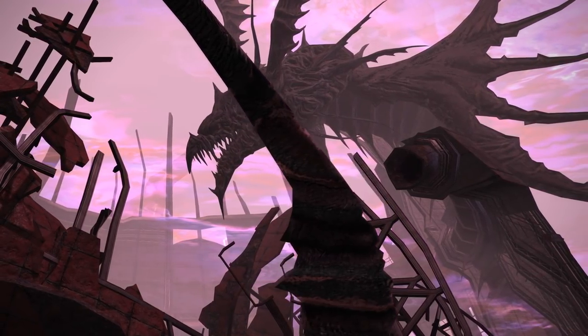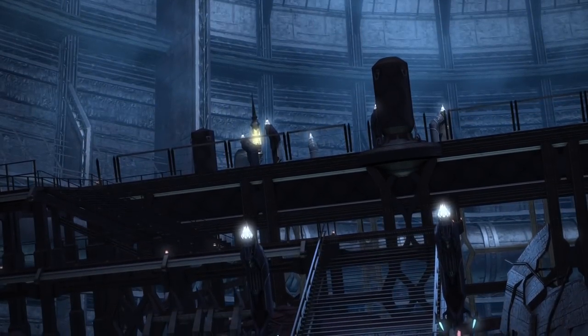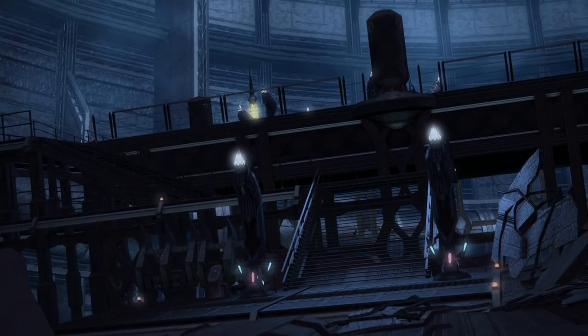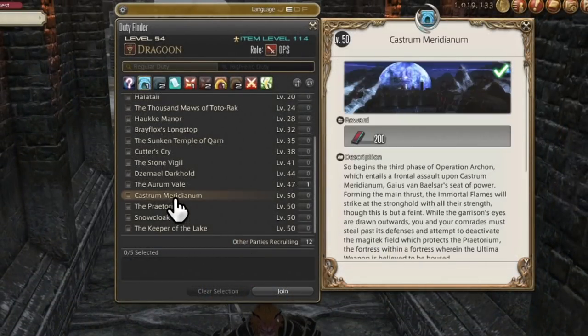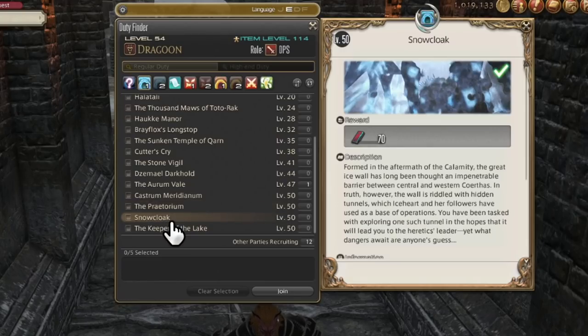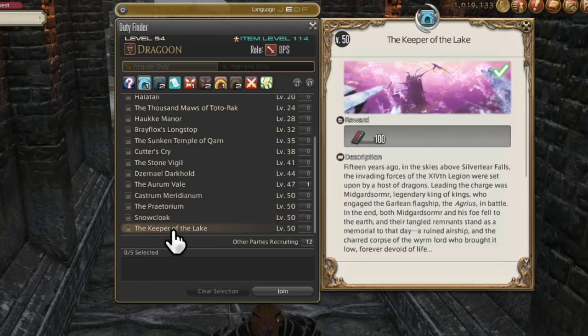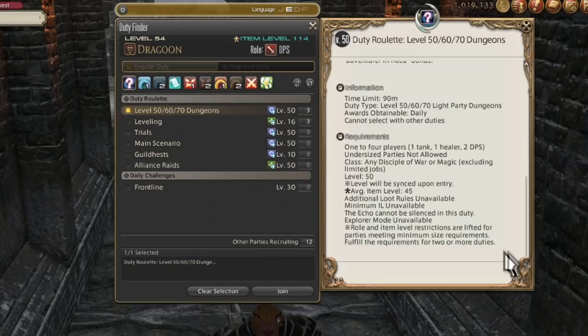Three primal refights later, we can move on and eventually hit the next dungeon, Keeper of the Lake. If you do not do any optional dungeons up to this point, unlocking Keeper will open up the 50/60/70 roulette. Praetorium and Meridianum are in their own roulette; all other level 50, 60, and 70 dungeons are in this roulette. Once we get into later expansions, 80 dungeons will be added to it when 90 is the cap, and so on.